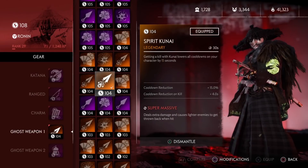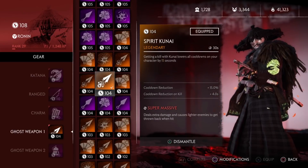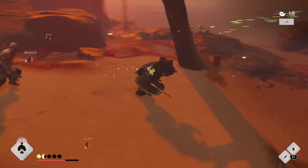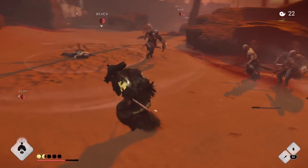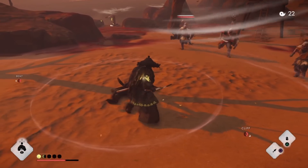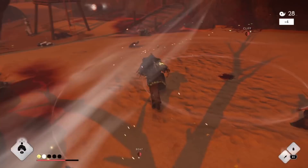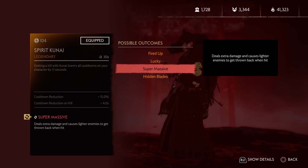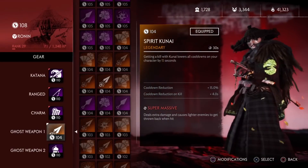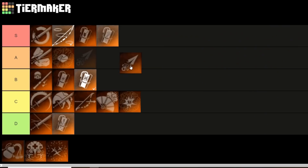Next up we have the Spirit Kunai. Getting a kill with the Kunai lowers all cooldowns on your character by 15 seconds — this includes your weapons and your abilities, and so far this is the only thing that reduces cooldowns. If you're going for an ability build, this is the one to use. The only downside is that you have to get a kill with the Kunai. Kunais don't do that much damage outright, so the perk Supermassive is a must, as it gives extra damage and causes lighter enemies to get thrown back. This is mostly useful on the Ronin, since only Ronins have the technique to boost all ghost damage by 50%. It's class specific, but if you are running a Ronin, I'd say it is A tier.